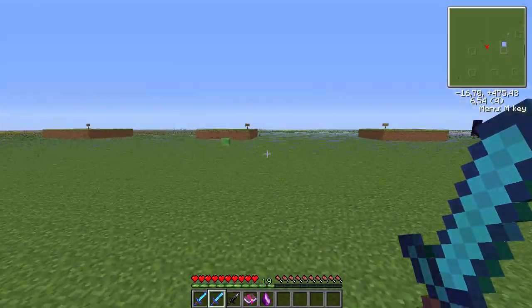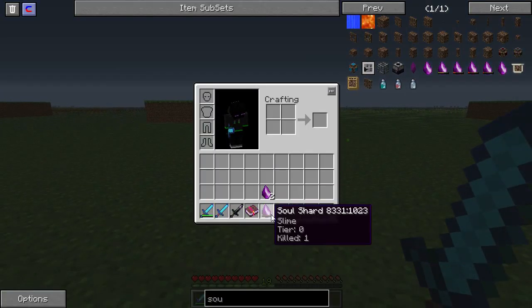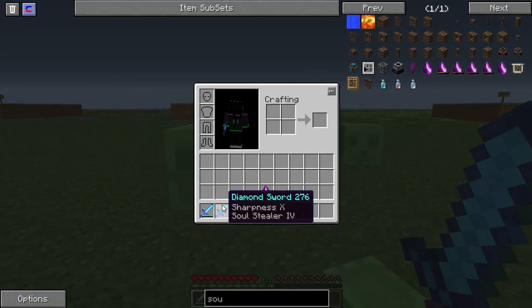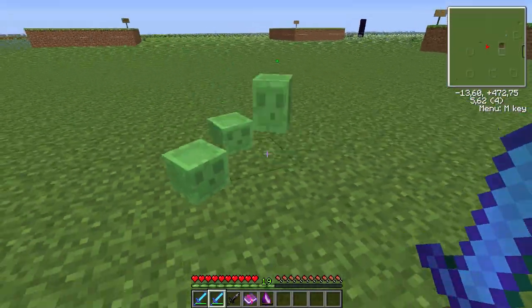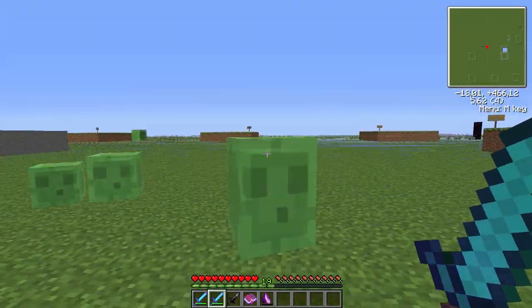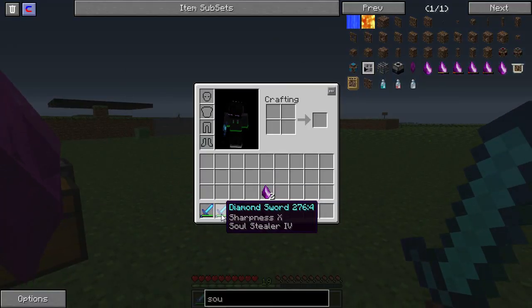Here we have a slime. With a normal hit, this turned into a slime soul shard with one kill. But if I kill one of these slimes with a sword that has Soul Stealer 4 on it, I got 6 kills — 1 plus 5 is 6. So you can greatly increase the amount of souls you get with this enchant, and I really recommend using vile swords.